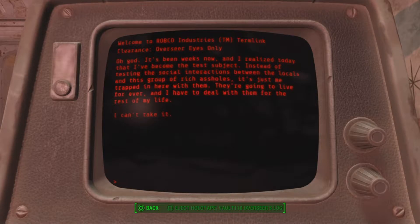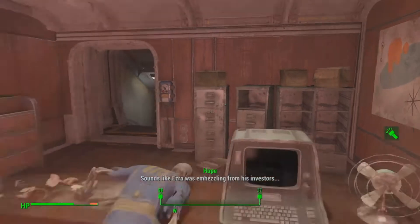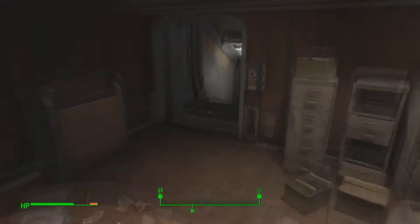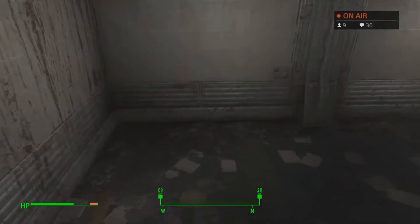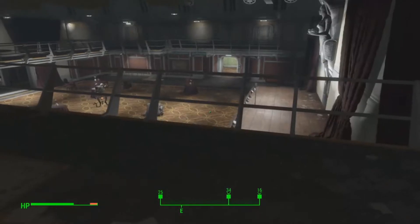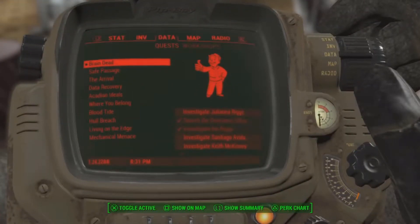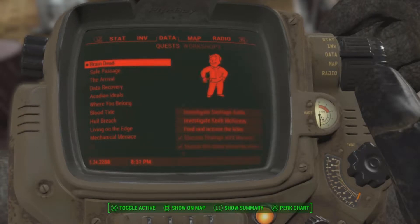Overseer's terminal — overseer instructions. Vault 118 is designed to test the social interactions between the working class and the ultra wealthy when under confined conditions. Working in conjunction with the staff from the Cliff's Edge Hotel, this vault shall function as a luxury hotel to attract the necessary testing subjects. Upon beginning the test, additional subjects shall be admitted from the local population into a second, much inferior wing of the vault.